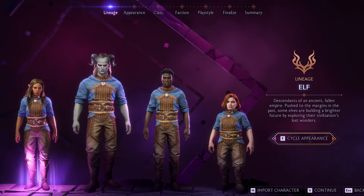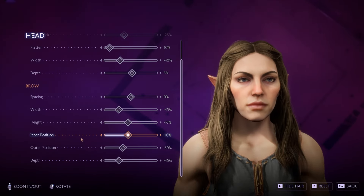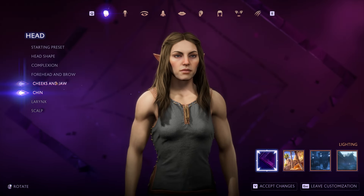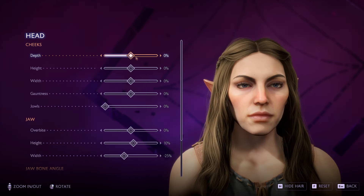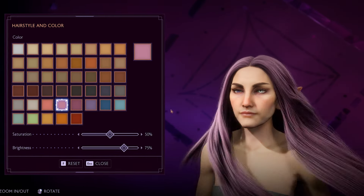Here's a look at character creation — that thing we're all going to spend about two hours in. I'm happy to say that the character creator is more detailed than ever, with even more sliders for adjustments and choices than in previous Dragon Age games. And even better, the hair has proper physics.